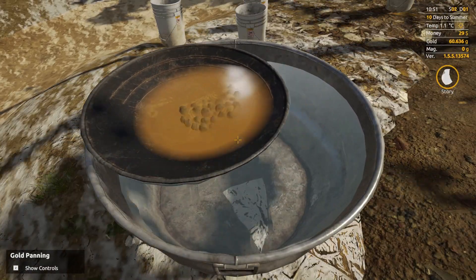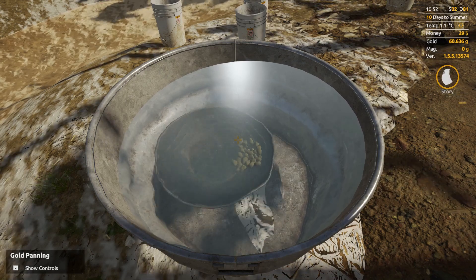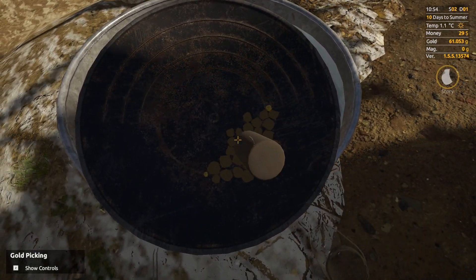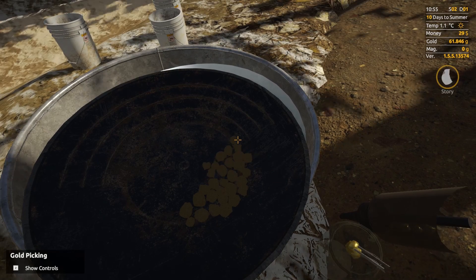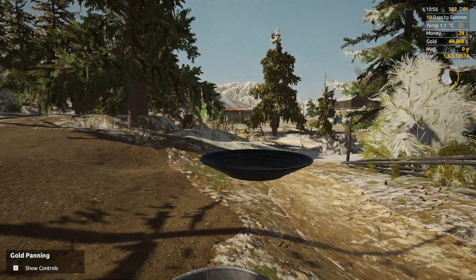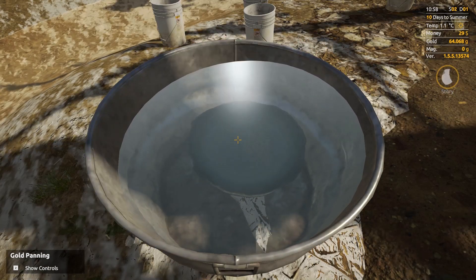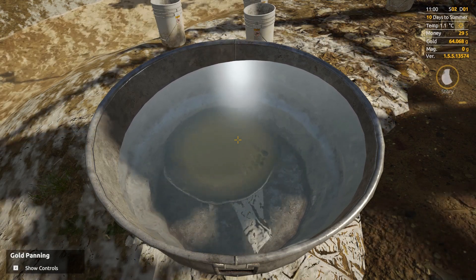And then you shake it. You keep shaking it until you think you got all the good stuff. And then you get this big one. And then you can go to town and have the smithing dude cook the gold for you. I'll bring you to town for that reason — see you in a second.